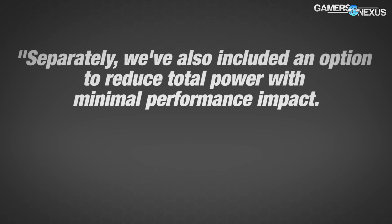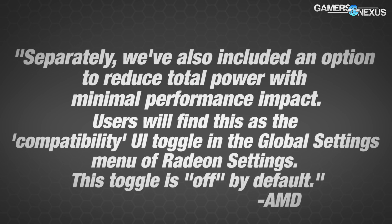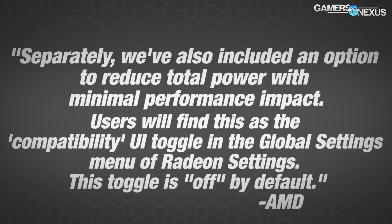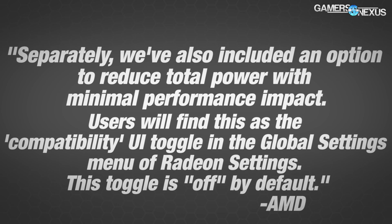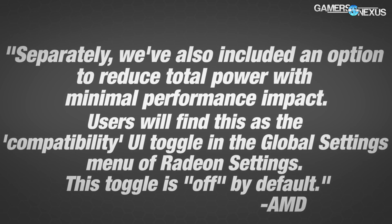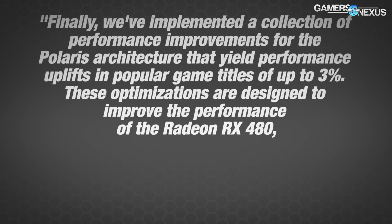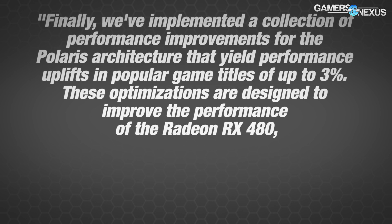I will validate that as soon as we've got a final build of the driver. AMD actually says: 'We've included an option to reduce total power with minimal performance impact. Users will find this as the compatibility UI toggle in global settings, and it's off by default.' That means it will be drawing the amount shown in our initial review by default. They also say they've implemented performance improvements that improve performance in some games up to 3%, designed to improve the performance of the RX 480.